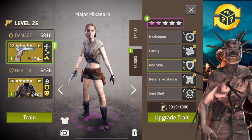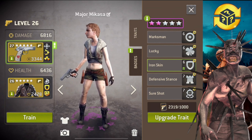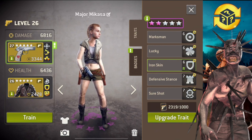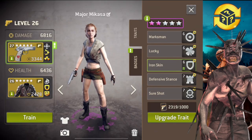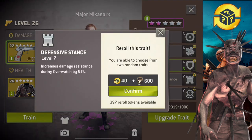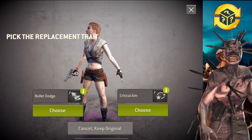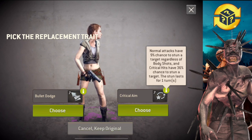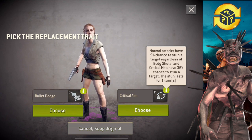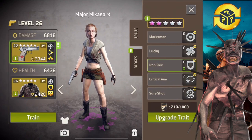Next up — yes, finally. I've had her for so long and I cannot wait to get rid of defensive stance. Sure shot and all the others are nice. Let's get rid of defensive stance — boom, you are going away. Bullet dodge — I don't really want bullet dodge. I might just cancel this. Actually I'm gonna pick critical aim. Anything is better than defensive stance.